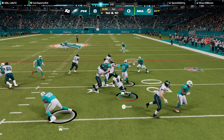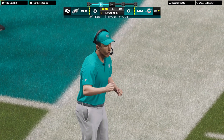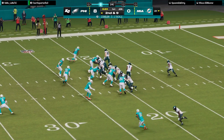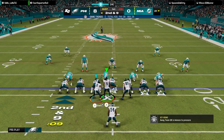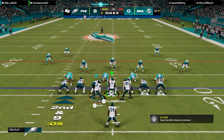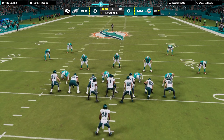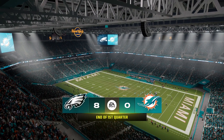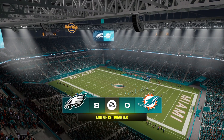On the ground it's Swift to start the drive, fights forward for only about a yard after the 21. It's not just athleticism from defensive linemen — give them credit for their football intelligence as well. Read and react, understood the play call, stacked it up, and stopped the run. One quarter down — Eagles eight, Dolphins nothing.